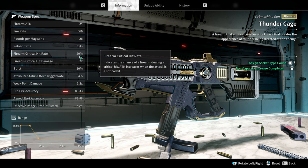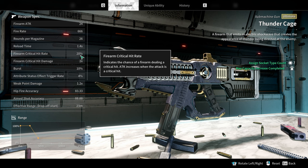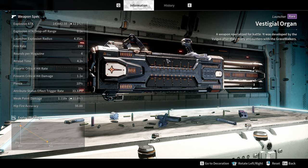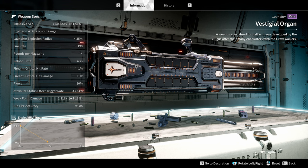Everything we mod onto the gun is based off our basic stats. For example, a module that gives 50% crit hit rate doesn't mean we go to 70% — it means we get 50% of our baseline. If our baseline is 20%, then 50% of 20% is 10%, taking our crit rate up to 30%. This is why base stats are so important. On my rocket launcher for a Clay build, we only get 1% base crit rate, so even 100% extra crit from modules only brings us to 2% — completely useless.